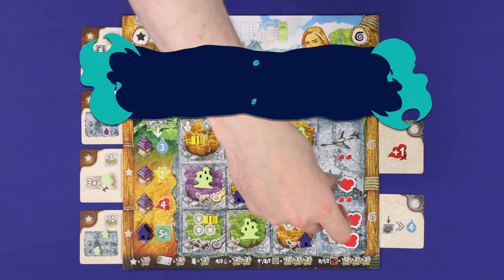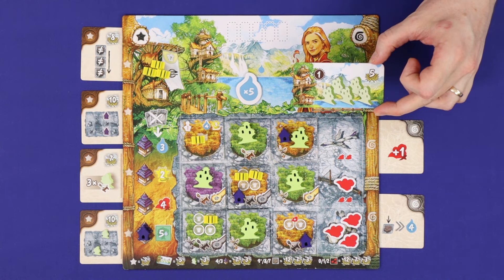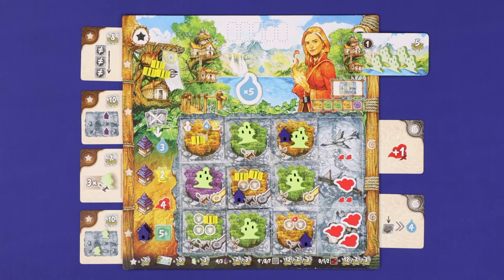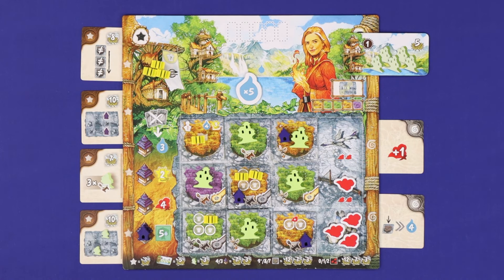When one player constructs a fifth village, the end of the game is triggered. This player takes the end game token, which is worth five points. Continue taking turns until all players have taken the same number of turns, and then all players take one more turn. Then count up your final scores.